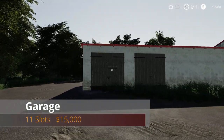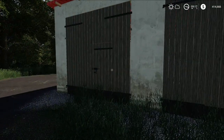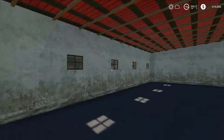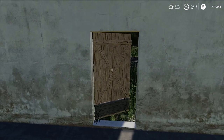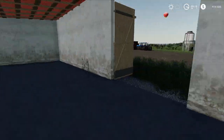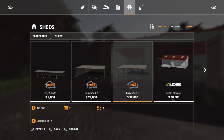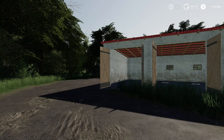First one we have is a garage, 11 slots, $15,000. Let's open these up real quick. They do take a minute to open. There's a whole bunch of storage in here, no lights. The back door does open but takes a minute. You can't really get through there even crouching down, so that kind of sucks. You can find this under Sheds — $15,000, $15 a day.